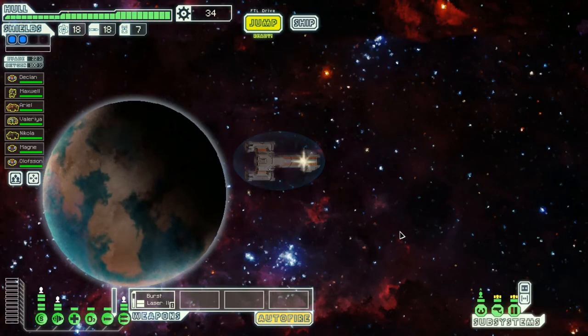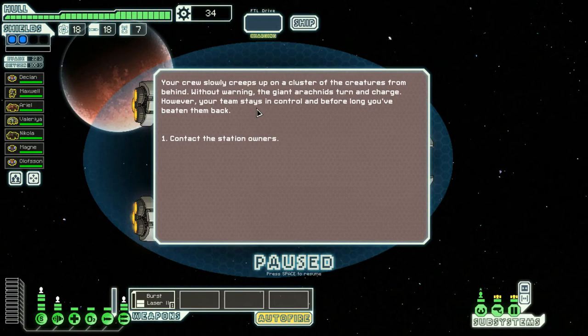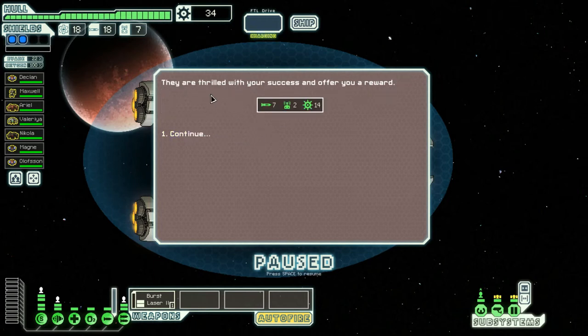Let's go to the distress beacon. There's a number of ships fleeing from a small space station being overrun by giant alien spiders. Are giant alien spiders really that difficult to kill? We may lose someone. Should we go and play the hero? The crew slowly creeps up on a cluster of creatures from behind. Without warning the giant arachnids turn and charge. However, our team stays in control and beats them back! The station owners are thrilled and offer us a reward.